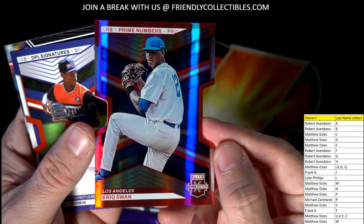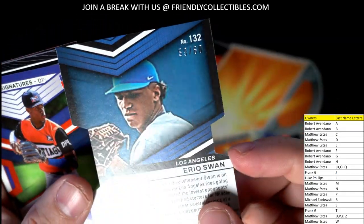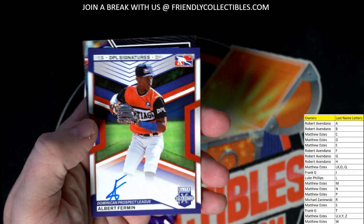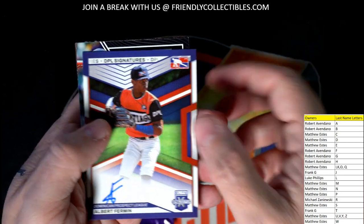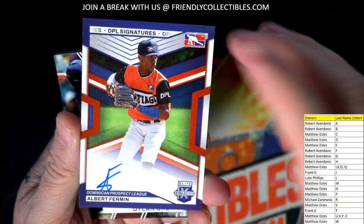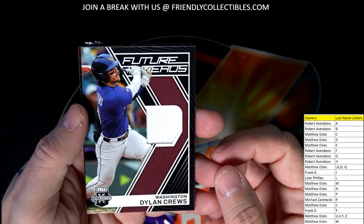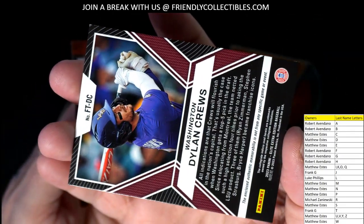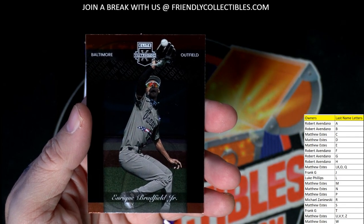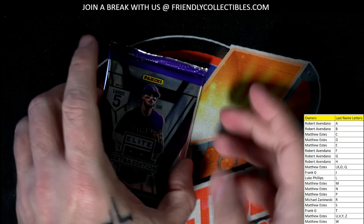We got the die cut Prime Numbers — Eric Swan, going out to Matthew E. This is numbered 59 of 60 — nice die cut. Then we got an autograph, Albert Furman — that's Robert A coming out to you man. Furman coming out to Robert A. Dylan Cruz — Matthew E, this one is coming out to you. Enrique Bradfield Jr. — that is Robert A coming out to you. Alright, two packs left.